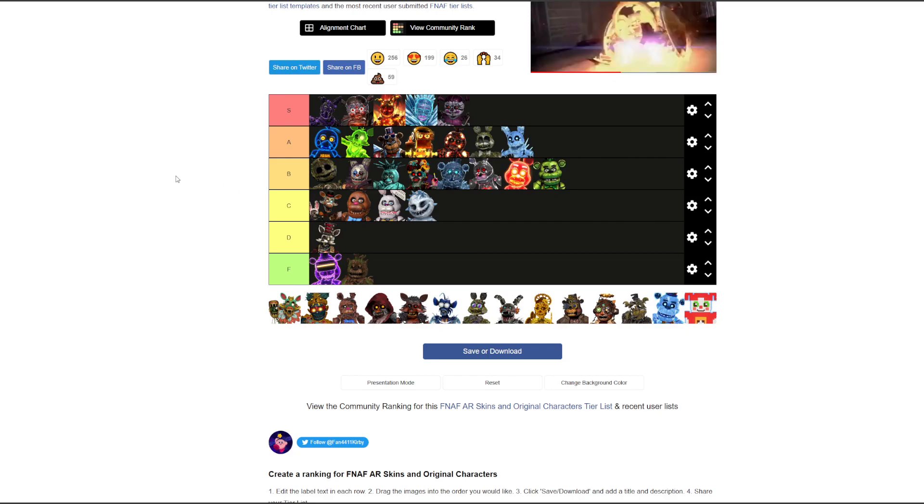Black Heart Bonnie — see-through Bonnie. B tier. If it was any other animatronic I'd probably rate it lower, but it's Bonnie so we've got Bonnie points. B tier — that's fair.